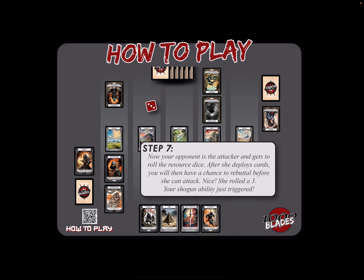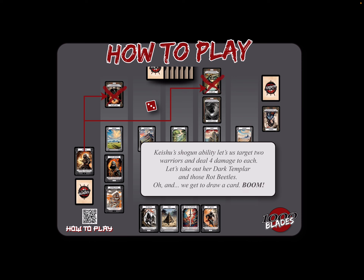Now our opponent is the attacker and gets to roll the dice. After she deploys cards, you will then have a chance to rebuttal before she can attack. She rolled a 3 — our ability has triggered! Keishu's shogun ability lets him target two warriors and deal four damage to each. Let's take out Dark Templar and Rot Beetle. And we get to draw a card. Using her three resource points, Damasu deploys Dreadspawn and Withering Ring. We won't want that ring to stay on the battlefield for long, because it causes us to discard cards from our hand.